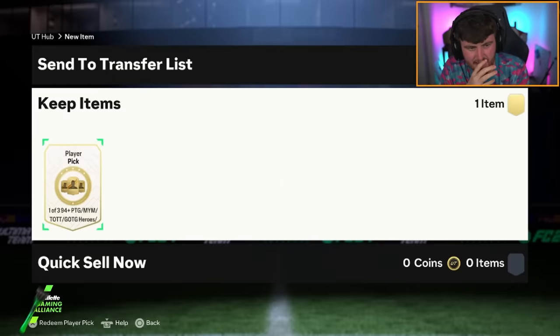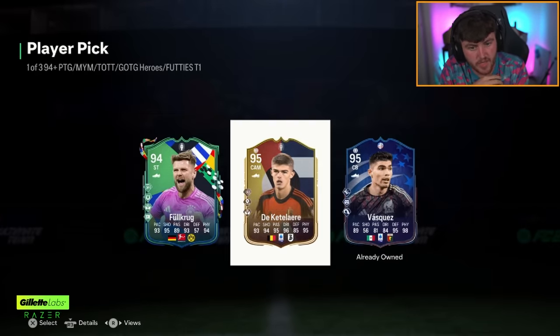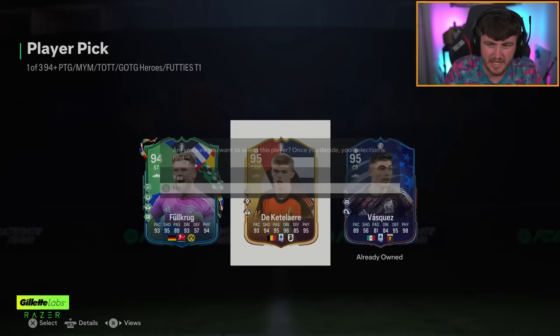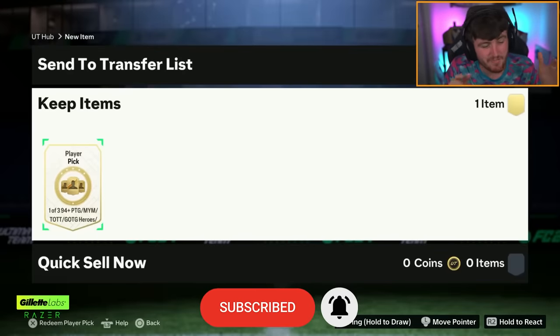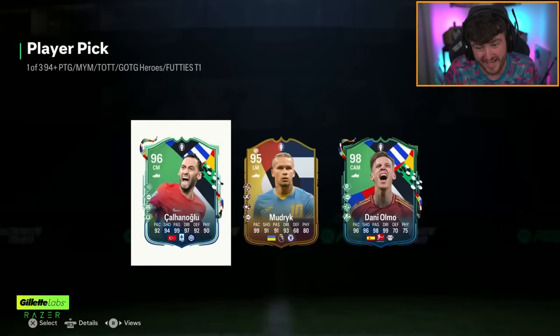We've got Lala's player pick next. The card's okay — Full Krug was good for a little bit, but at this point do you really want Full Krug? Could have been a lot worse, considering I literally got all 94s, so at least you got one rating higher. We have got Zalem's pick next. These are cheap, which makes me think they might not be super lucky. Oh, Dani Olmo's not bad actually. That's a decent pick. I think both Cal Honoglu and Dani Olmo are both really nice cards. I would probably take Dani Olmo.